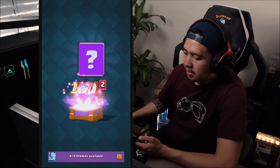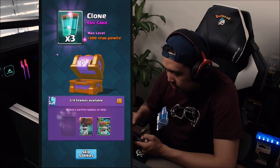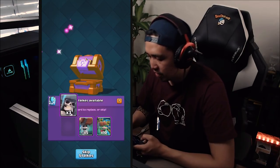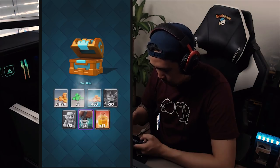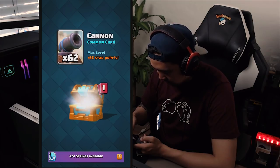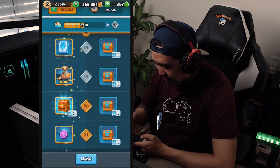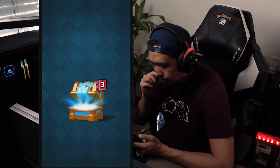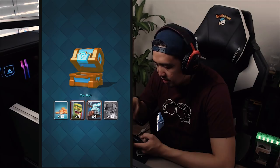This is the epic one — wall breakers, just changing that one. Already have the clone, already have the PEKKA, and already have this card as well. Zappies, elite barbarians — all right. It's actually the first time I'm opening up so many chests. It's insane how many chests I've opened up.